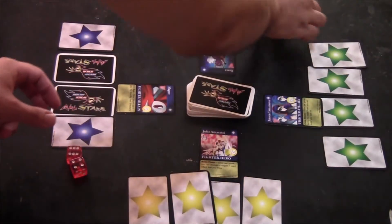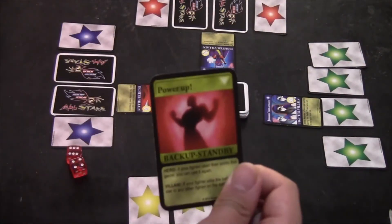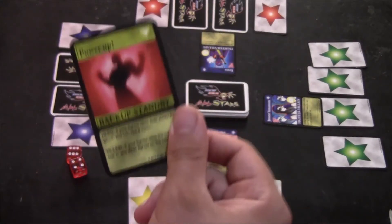So Julie takes damage, Jensen takes damage, and Eraser takes damage. Julie draws first and she drew Power Up, so she gets to keep this card in her hand.